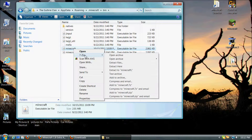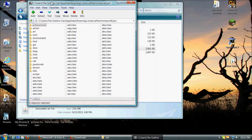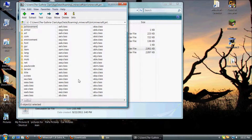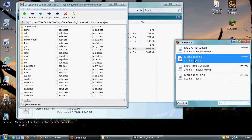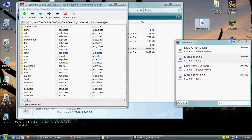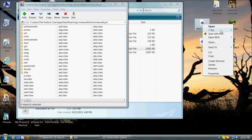You can open the Minecraft.jar with WinRAR or 7-Zip. I choose 7-Zip because I think it's easier. Once you do that, you drag that window over to the left or right, whatever you choose. Then you go to the downloads tab. You click and drag Extra Armor and Modloader onto your desktop, or you can put them in any folder you choose. I just put them on my desktop because I think it makes it easier.